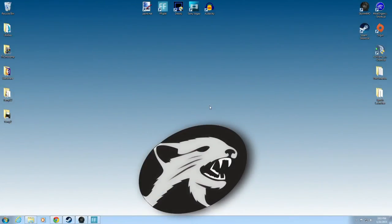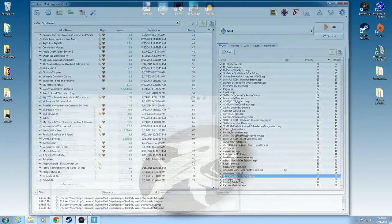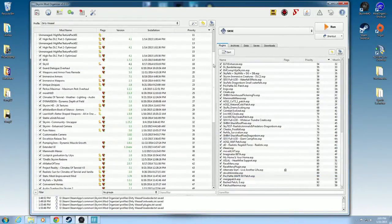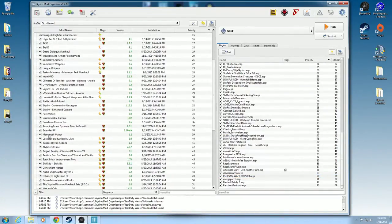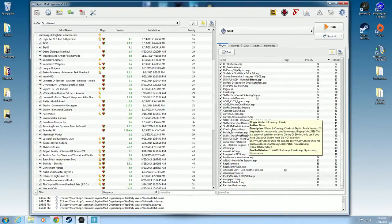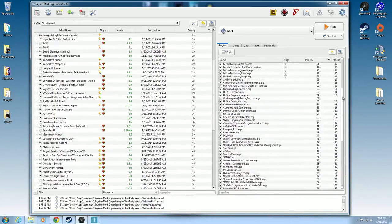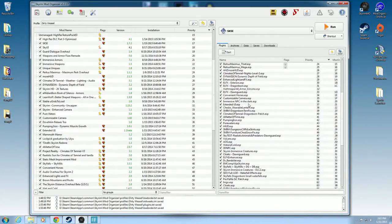All right guys, so here we are at the desktop. We're going to solve this thing. We're going to open up our mod organizer, and basically this has one prerequisite, and that's going to be Extended UI. That's around here somewhere — Extended UI right there. I'm going to show you where to get that as well. My load order — it should be around position 30, Extended UI right there. So that's already in there. That's a prerequisite for what we're about to do.